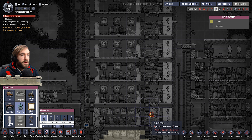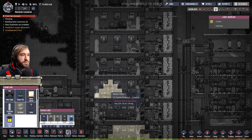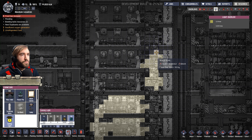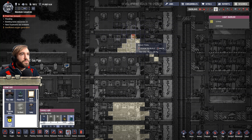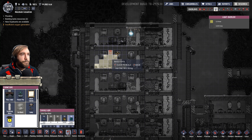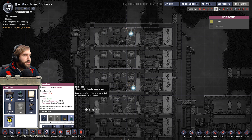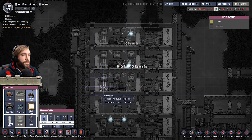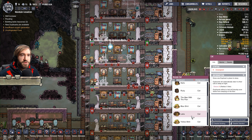Then we have the massage table there. That's it, isn't it? Really? A few lights, and then we go... Oh, I can't put a light there. That sucks. Just burning up resources for a laugh. Right. Massage table. Yellow shirt. Sleep in there. Yellow shirt, you're moving to there so I can deconstruct this bed. Sorry.